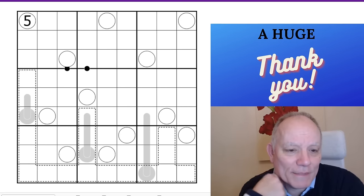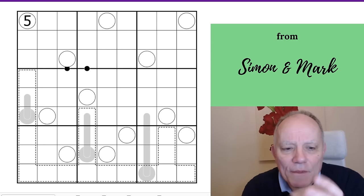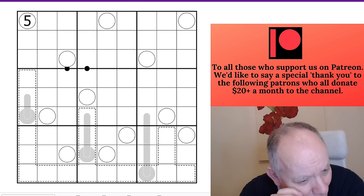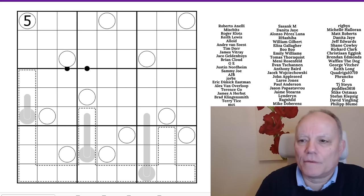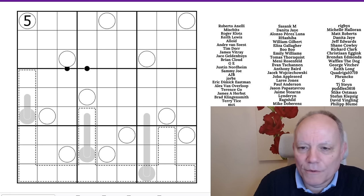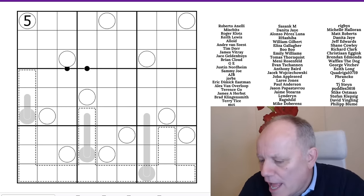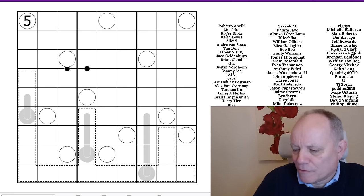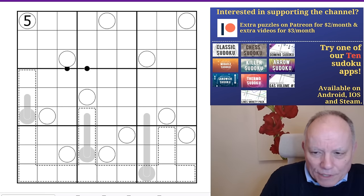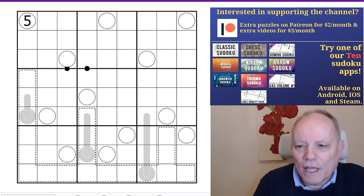Hello, welcome back to Cracking the Cryptic and another puzzle by Burt — Burt the Belgian. What did he give us a week or two ago? Every three and every two — it was a Fibonacci sequence puzzle. This is very different, quite new rules. I will try and explain them carefully after a few escapades with complicated rules lately. Watch my explanation of the rules if you're at all uncertain about what they say on the link to the puzzle. That's my tip.